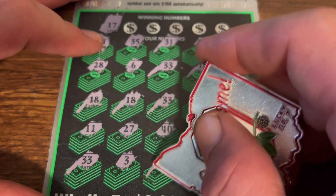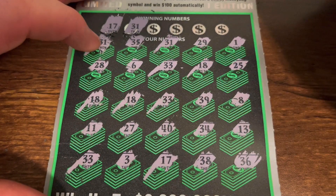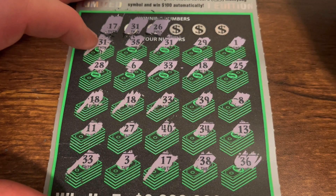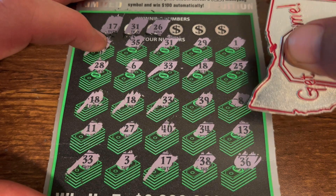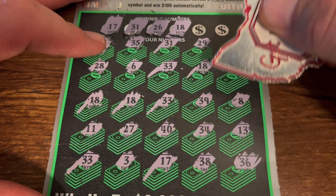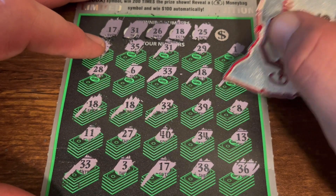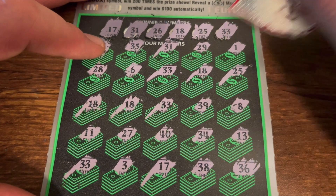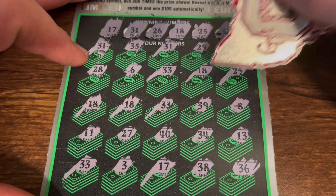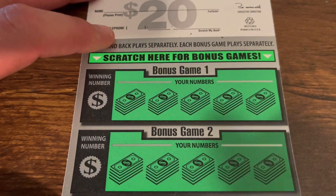Oh we got 17 — one right there! There's a 31 — one, two — okay, no other 31. 26 — no 26. 18 — there's the 18, one, two. 25 — we got a 25. And there's the 33 — hood scratcher ladies, 33! All right, so we go one, two, three, four, five, six, seven, eight, nine, ten matches. This is a profit session — this is at least a hundo!